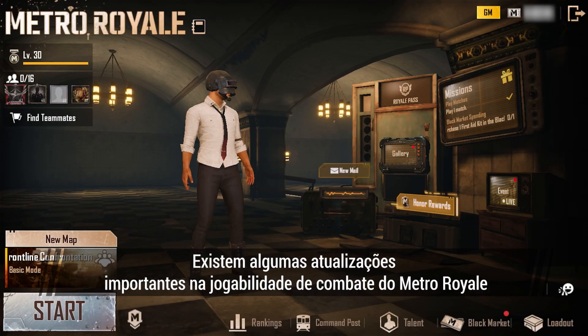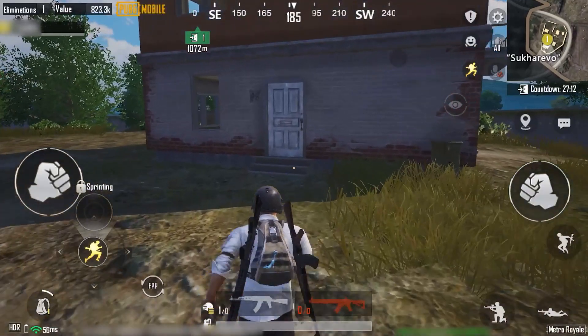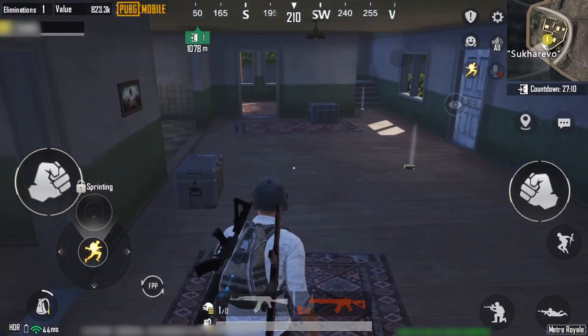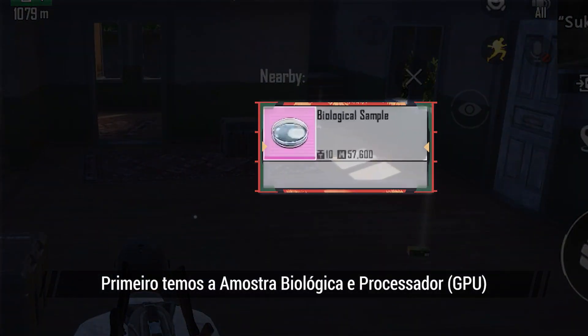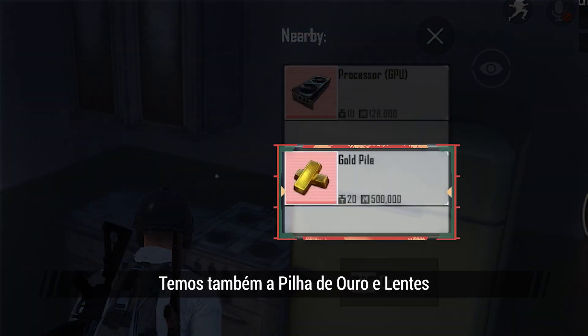There are some major updates to Metro Royale's combat gameplay. In the new map Misty Port, there are four new sellable items. First is the biological sample and processor, GPU. There are also the gold pile and lens.